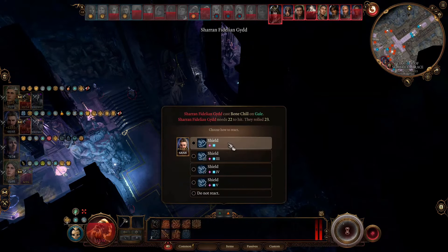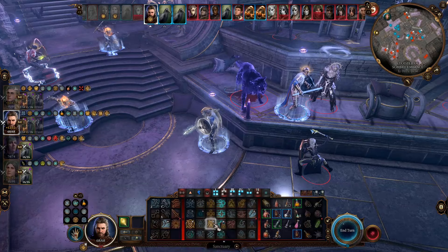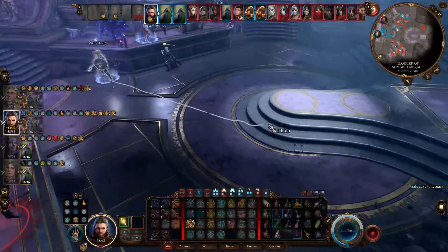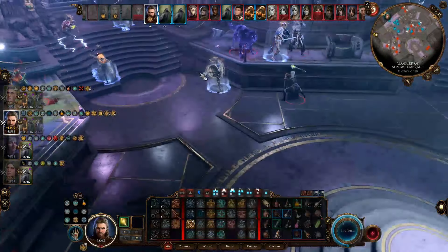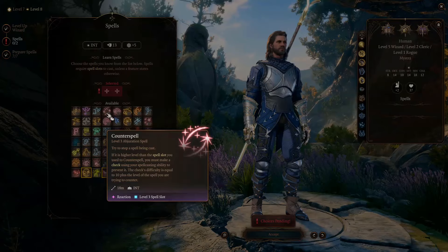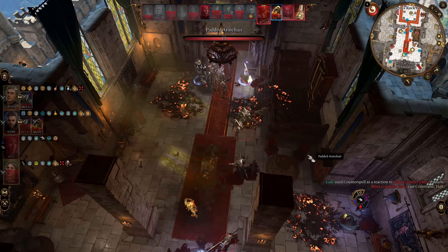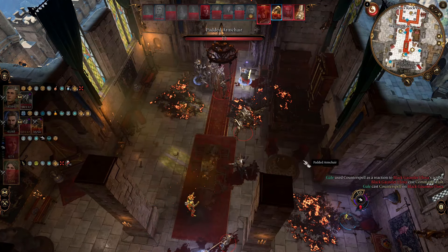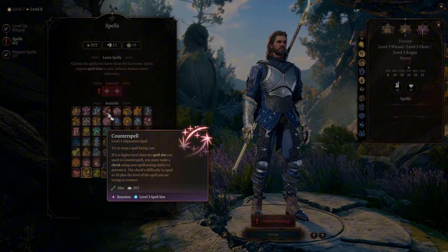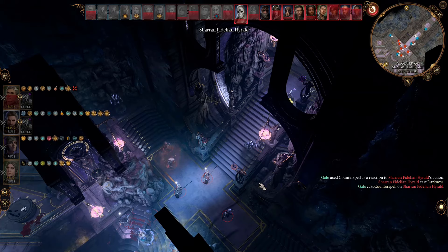Besides all this, the build also gets some nice protective spells from both Cleric and Wizard classes. For example, Sanctuary — this spell grants the target almost absolute protection; the affected unit cannot be targeted, meaning enemies cannot attack them with single-target actions, and this effect ends when the target attacks anyone. Then there is Counter Spell from the Wizard class, which allows you to completely negate an enemy spell as a reaction. Counter Spell can negate any spell whose level is not higher than the spell slot you spent. If the spell's level is higher, you still get a chance to negate it but need to make an ability check. And since you don't use your spell slots to attack, you have a lot of them reserved for these protections.